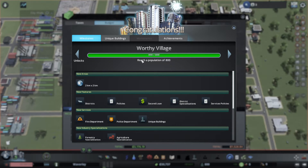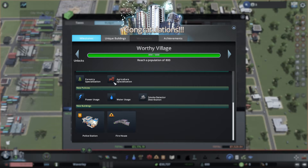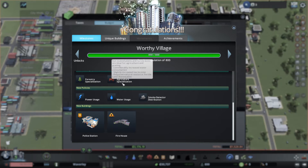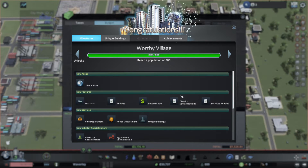And look at that — we're already at the Worthy Village. So now we'll get to take a look at where we can do some agriculture. I reckon we've got some in our zoning already. And we'll get some police and fire into the city. And I think that'll be it for this session.